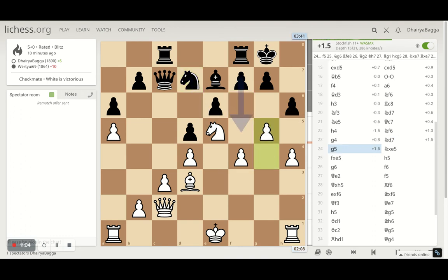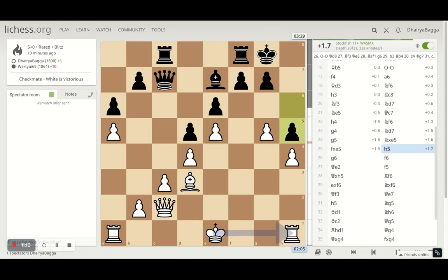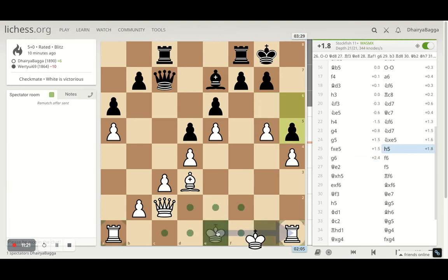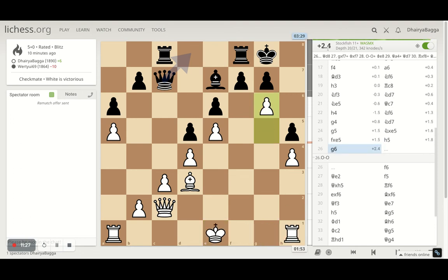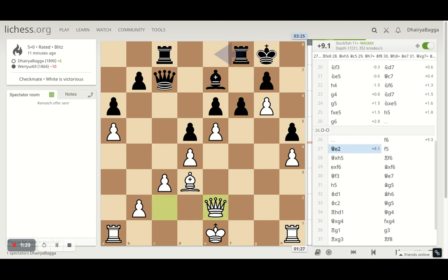He goes back, goes back, and I force him to make a pawn break. He takes on the knight, I take back with the f pawn — correct moves there. Computer still suggests castling which I denied and played g6 instead — also nice. Computer valued castling at 1.3, and once I played g6 it gave 2.4, then 2.8. He plays f6 and I found the best move — queen to e2 — trying to take on the pawn.